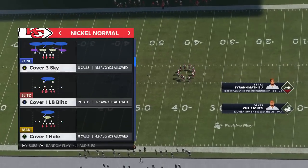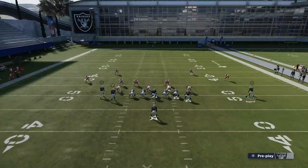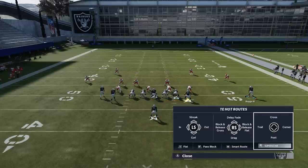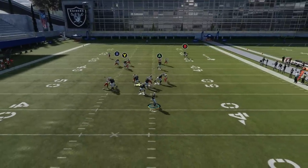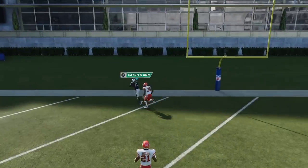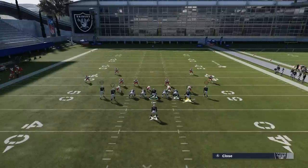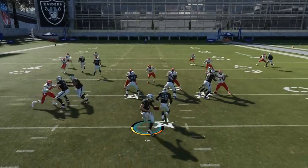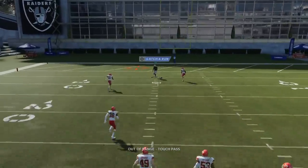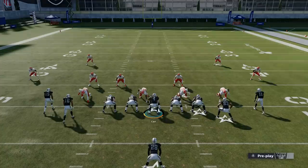Against Cover 4 Match, which is a new defense that a lot of people are running, all we really have to do is put the X route and the Y route on comebacks — and the A route as well. This is pretty much going to be the look, and you're going to see this B route here just basically cross the formation. The way Cover 4 Match works is it tries to pass oncoming receivers off to the next zone, but if you put these guys all on comebacks, they all basically take up their own deep safety, leaving this guy on a one-on-one that he can't keep up with. He is operating expecting to pass that off to the next guy, and it never happens.